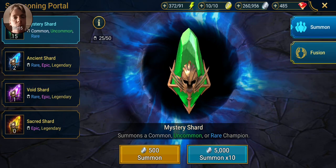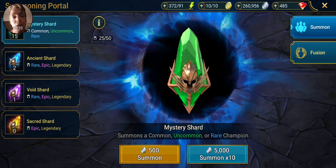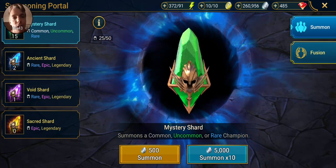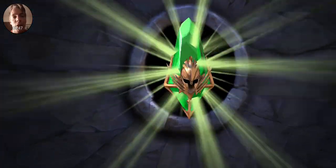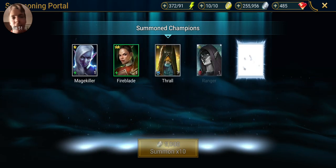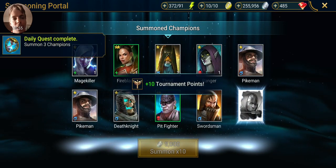So today we're going to go into the portal. I have a void shard and two ancient shards to open up, as well as 15 mystery shards. We're going to go ahead and start off simple with 10 of those mystery shards — you never know, you could pull a rare from that. It's a possibility, highly unlikely, but I've had it happen a couple of times.